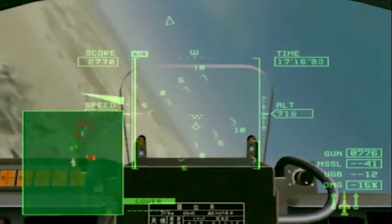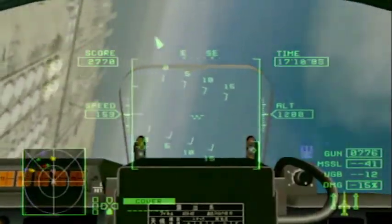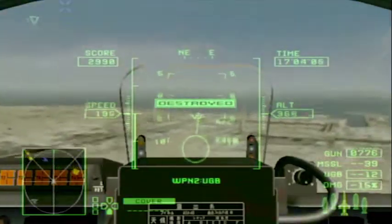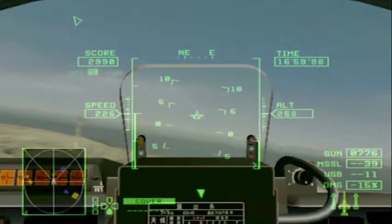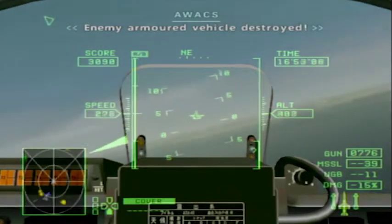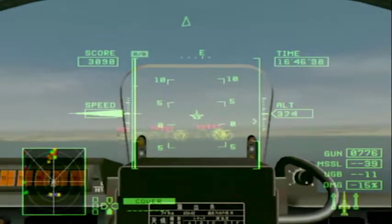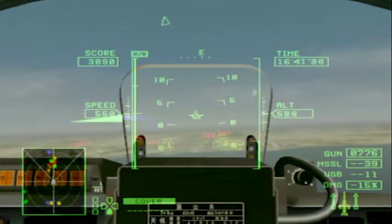There's an extra target there that I can see but can't quite target. I'll show off what the UGB does — if I want to get a clean pass, just release it like that. That is the entire left-hand side completely wiped out. So let's get the right-hand side. "No, you won't. You can try, but you will not succeed. You will definitely fail."